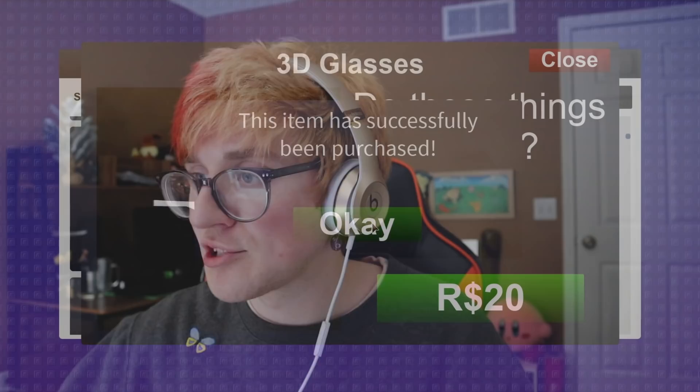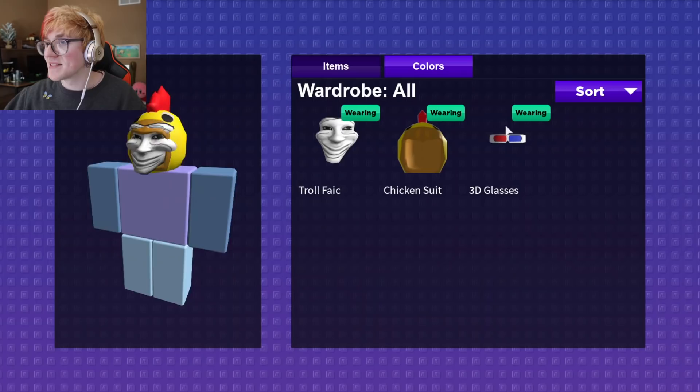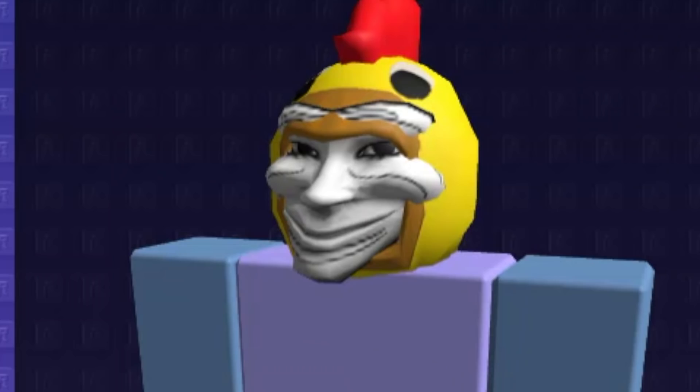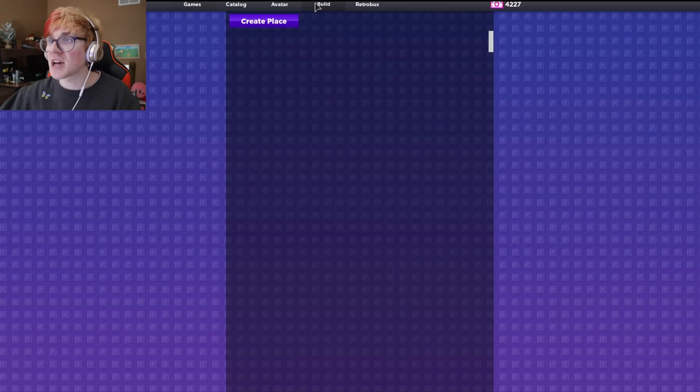And last but not least, we'll buy some 3D glasses so we can make it really hard for ourselves to see in normal situations. Now let's customize. You can't see the glasses, but whatever! We look really good other than that. Zach, if you could please zoom in on that and play some heavenly music. He looks great, doesn't he? Enough of the customization — now it's time to start building, and then we're gonna play some other people's games.